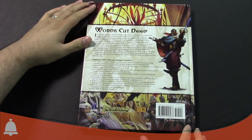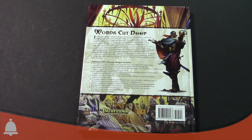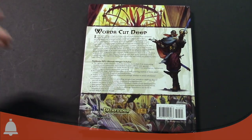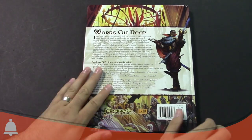Also, we gotta show the back off here too. That guy's got a sword. We've all got swords! This is obviously a 3.5 OG compatible Pathfinder, obviously — it's from Paizo. It's actually a really cool book with a lot of really cool stuff. So let's go ahead and take a look.